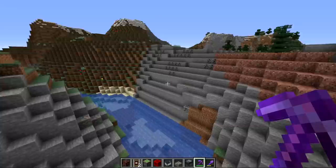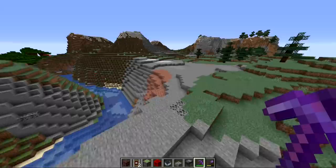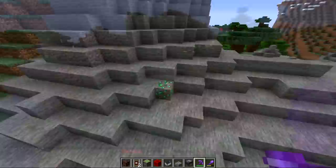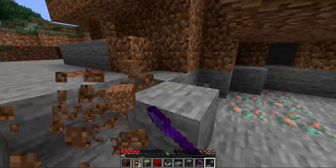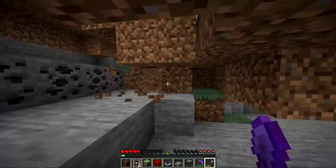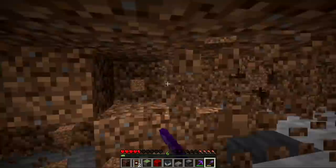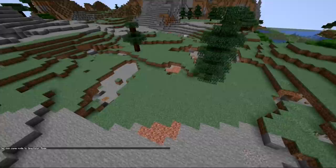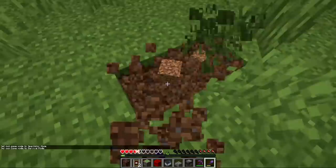Quite a few ores can be found at the surface level, including coal, copper, and iron, and in mountain biomes emeralds can also be found. If you find any exposed stone, it's very easy to find quite a few different ore types. Even if you can't find exposed stone, you can dig away the dirt above the stone to expose any ores that spawn up high — I like to call this surface mining. With efficiency 5, dirt instant mines so you don't even need a beacon to clear lots of dirt. Find a nice flat area on top of a mountain so there's not much climbing when you remove the dirt.